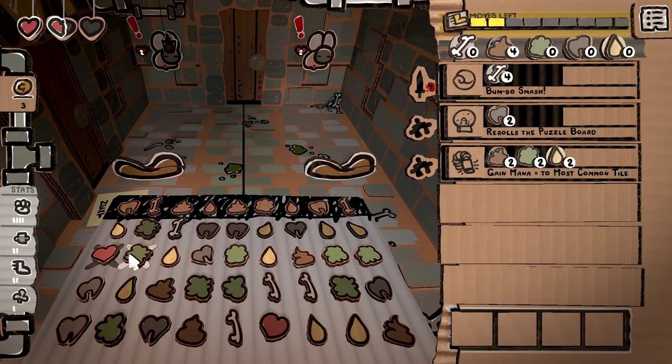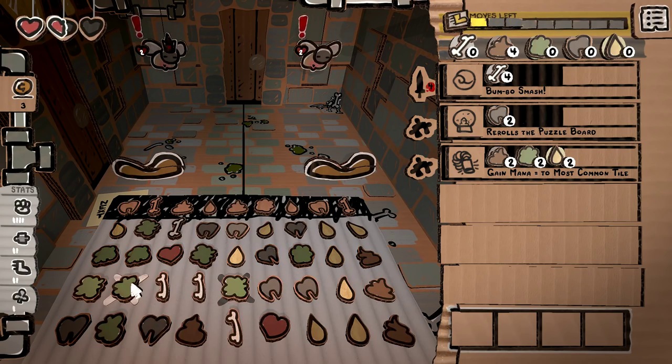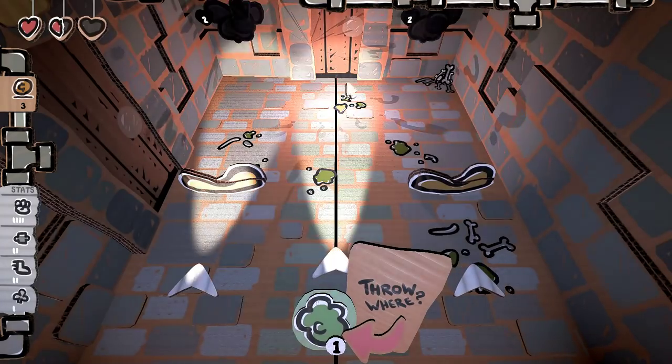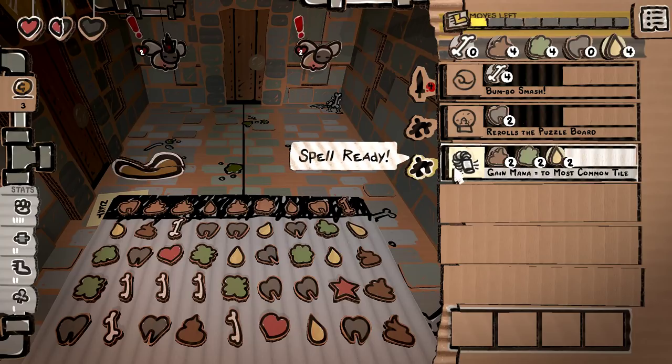We can put that there. I'm just trying to see if there's a way we can line things up. One, two — move it over. Ooh, ooh, ooh! We get that and then we get the yellow mana as well. Unfortunately, this blocks it. That's pretty OP.